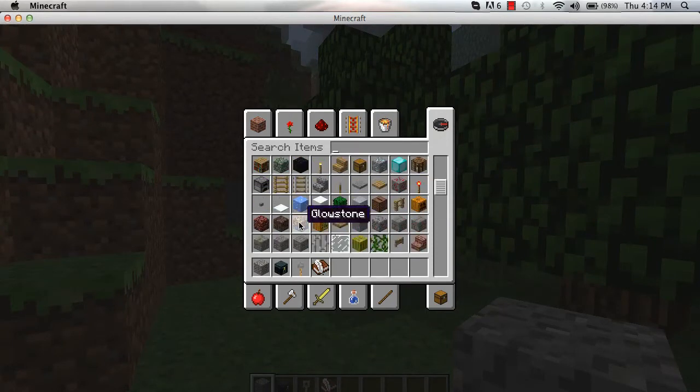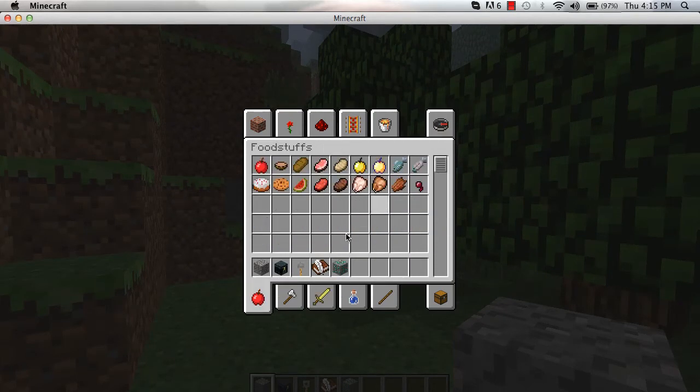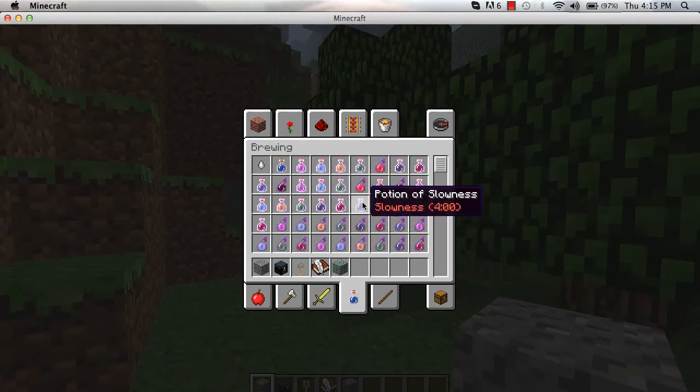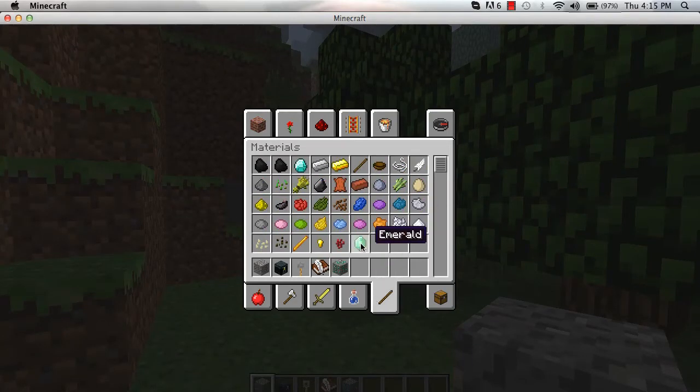Book and quill. So here it's like normal creative so you can just search all the items. Emeralds. All the food is the same, all the tools are the same, all of these are the same. All the materials are the same except for the emerald.